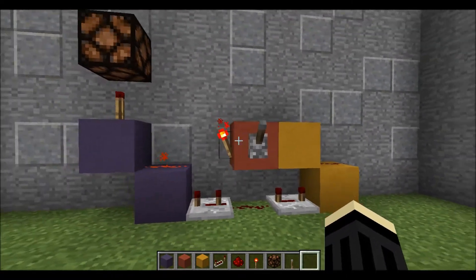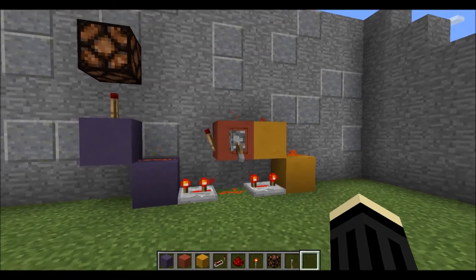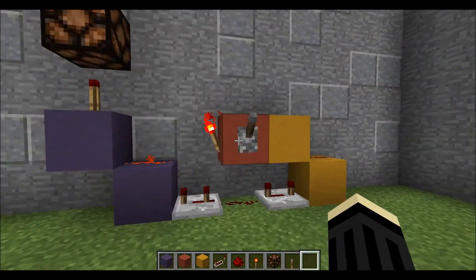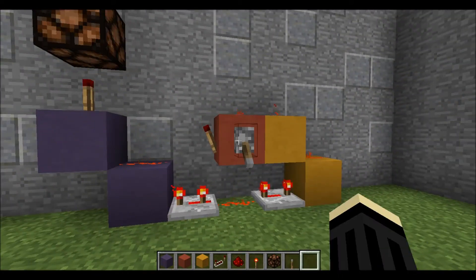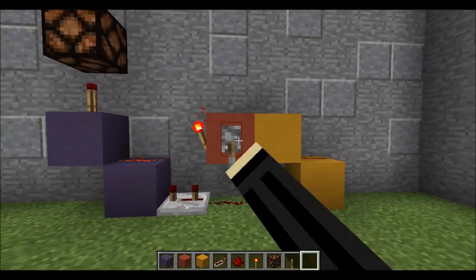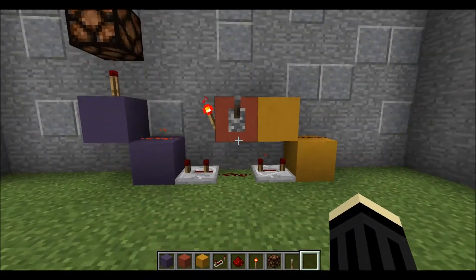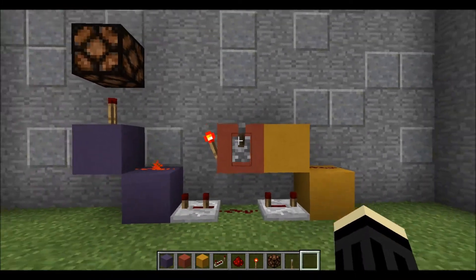So let's take a look at it, and of course it works. I flicked the lever, and as you can see it gives a pulse on the rising edge and on the falling edge, which makes this dual-edged. And of course piston-less — no sounds, it's just silent.